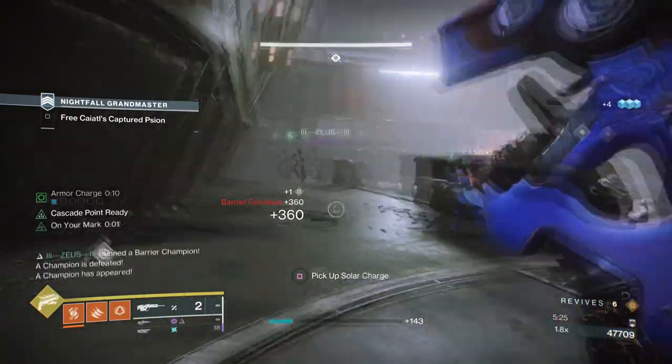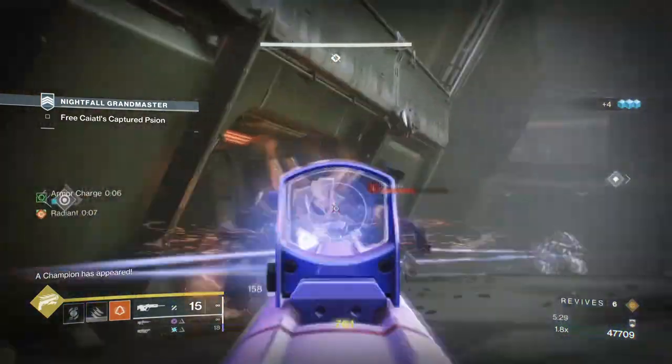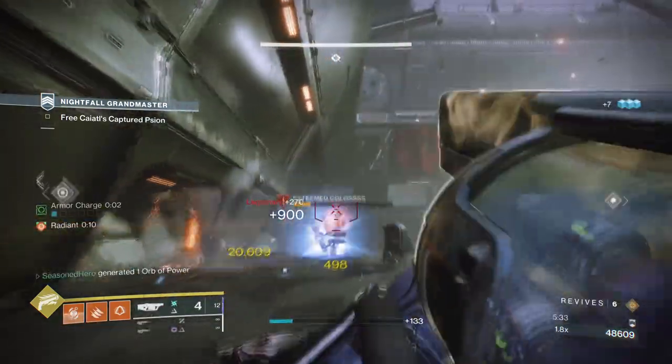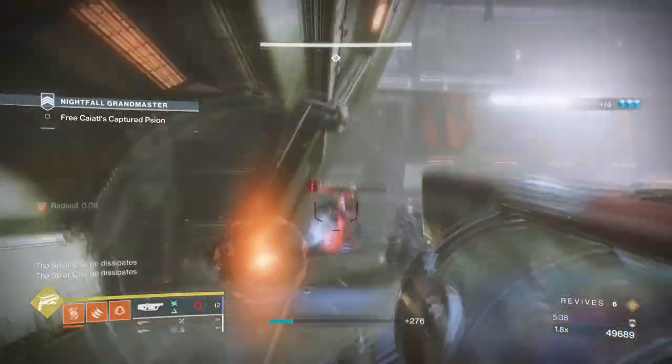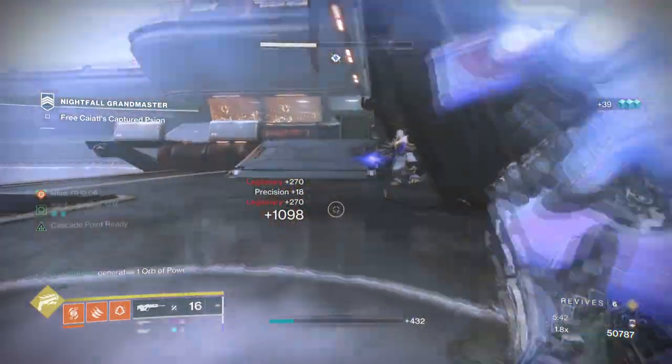Although last time we covered Celestial Nighthawk's one-shot damage effect, Star Eater Scales is going to push players to be a bit more cautious while collecting orbs of power and then powering up further. With the Knock 'Em Down effect we can get damage resistance while in our super form, which is ideal when using this exotic with the super.